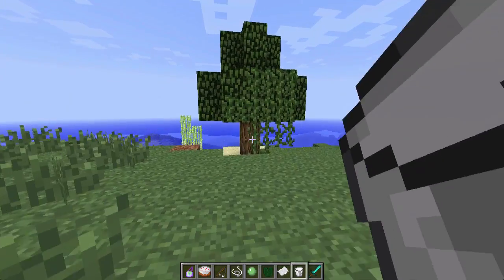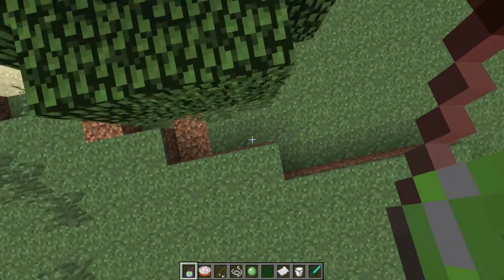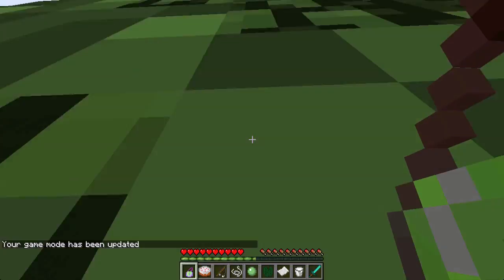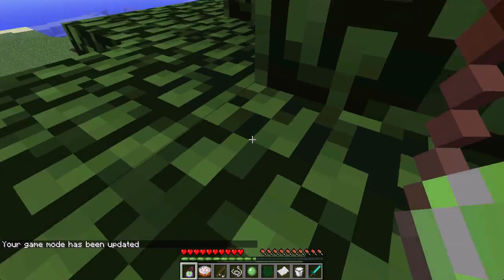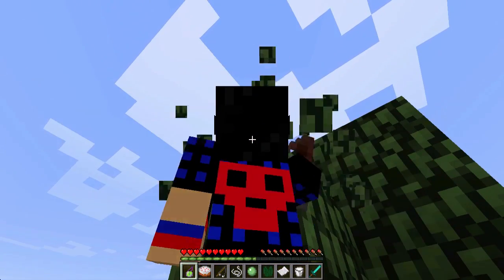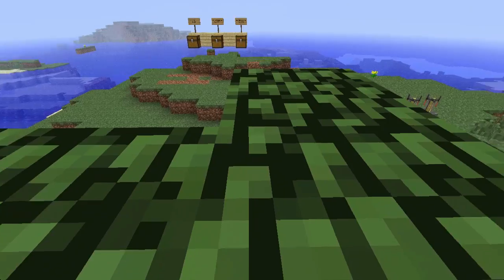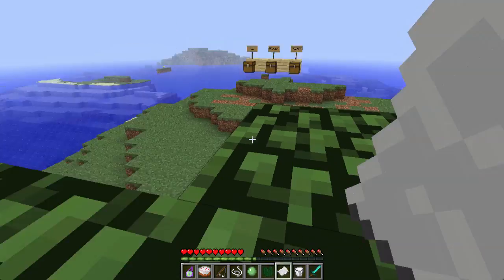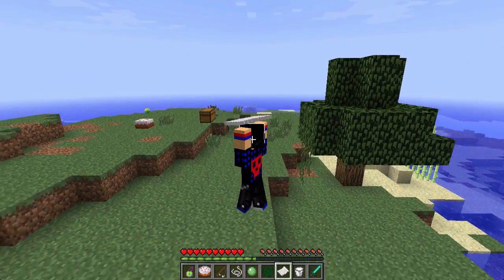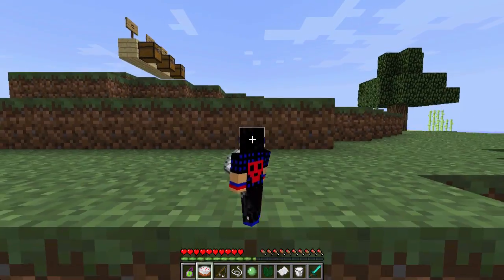Another thing — we can come over here to these vines and climb up them. Let me go into survival just so you can see these effects. If I hold shift and repetitively jump I can climb up these vines and get to the very top. I'm not very high up, but it takes me much longer to break a leaf than normal. And I can climb up leaves.